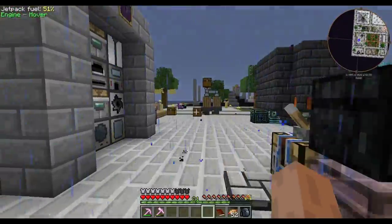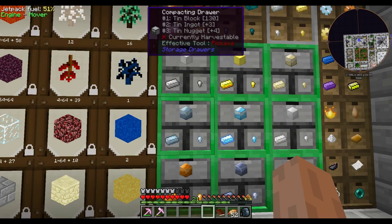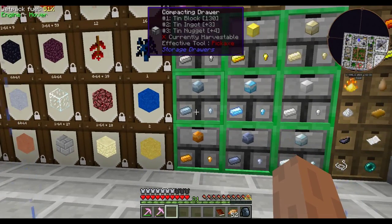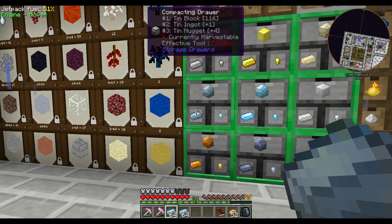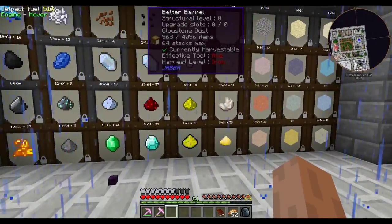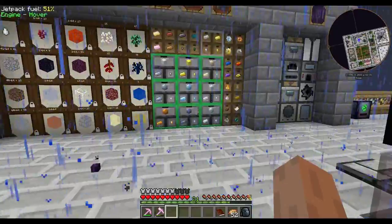I also made these compacting drawers and upgraded them with the emerald upgrades, which is the highest one, so these can store a lot of ingots. A lot of ingots — plus the nuggets that I get from the bushes, I can just put in here once I smelt them up and it automatically does that. So if I need a block of tin I can just click on it, or if I need a stack of nuggets I can click on it. Any way that I need them it automatically compacts them. Even though it says only three tin ingots are in there, I can get more out — it just un-crafts the blocks. These are really cool compacting drawers. You can also use them for anything that compacts, like redstone, glowstone, diamond, emerald, anything like that.